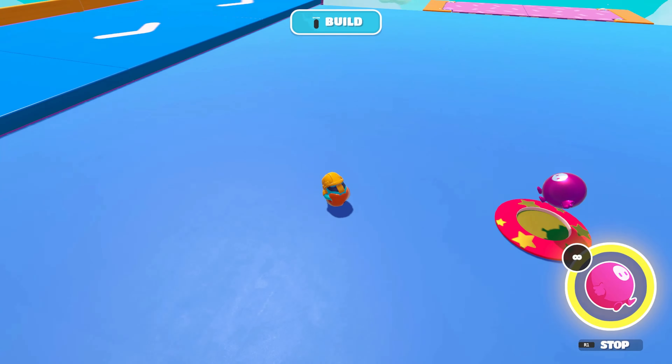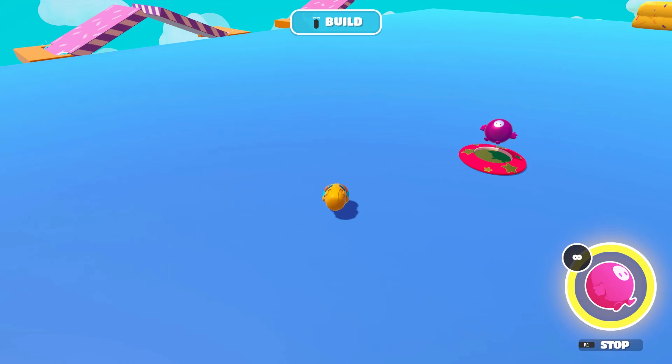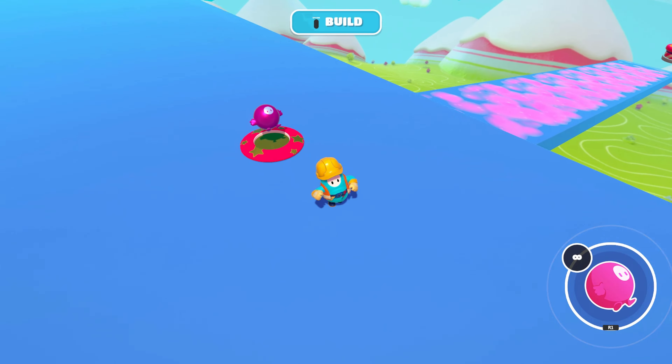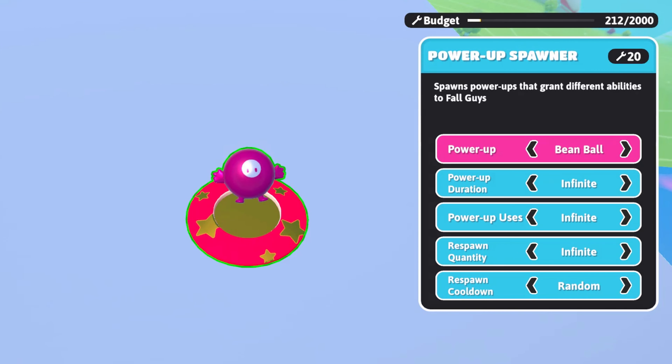The first power-up is a rolling power-up. I can get it here and I just roll — this is pretty nice. You can jump and do anything, and until I click it again it doesn't stop, unless I change the settings in the power-up.